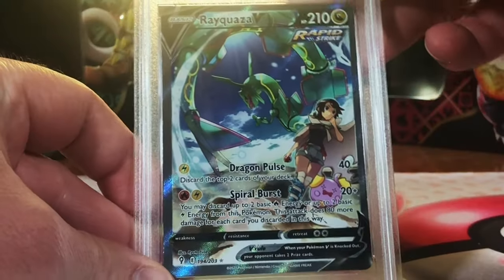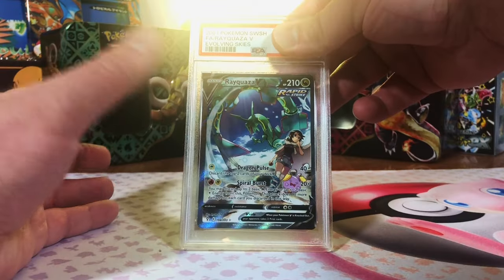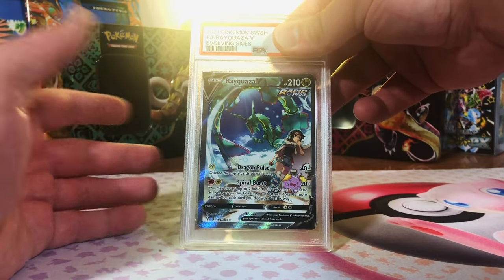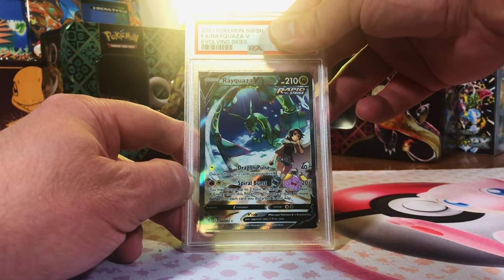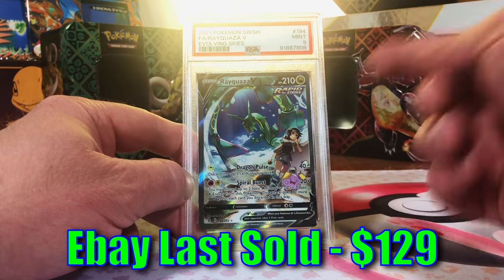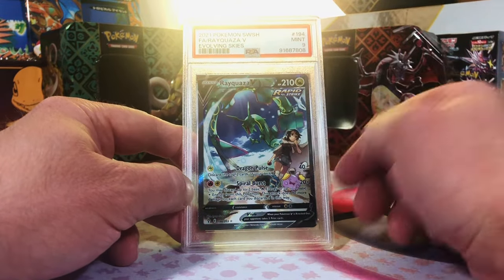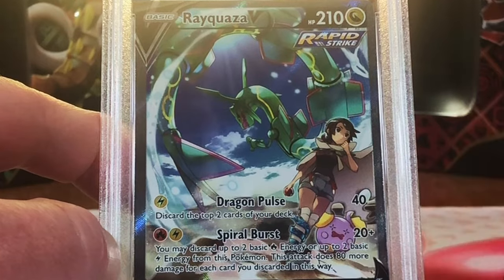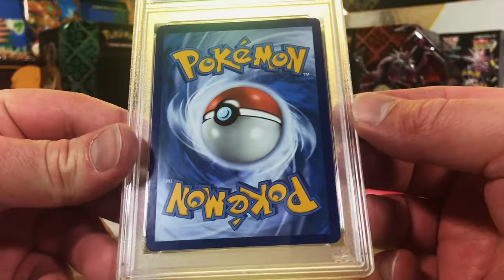There it is — Rayquaza V Alternate Art from Evolving Skies. Craziest pull I think we've had on this channel so far. I think it's 9-worthy at least. Another 9. We got a Mint 9 Evolving Skies Alt Art. That lights me up — an amazing artwork. Love this Rayquaza. Still snagging the 9s and 10s. Two left.